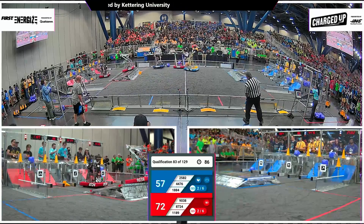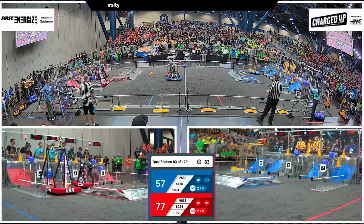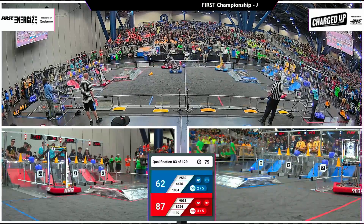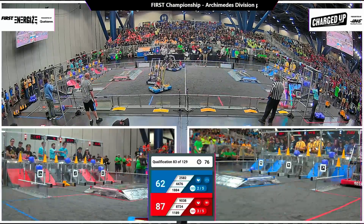9038 rings on another cone as they take the hard path back across the charge station into neutral space, and the red alliance has filled up the top row of the grid — three links for the red alliance.